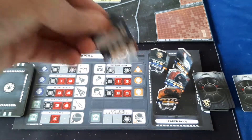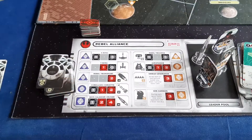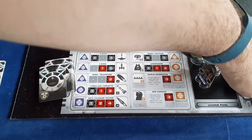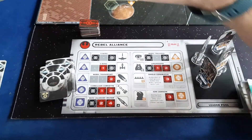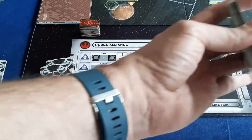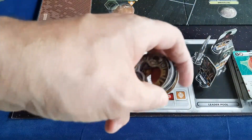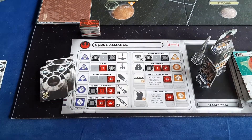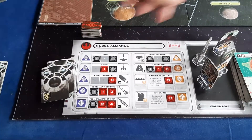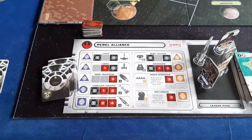The rest of your leaders that you can recruit join the game. Similarly, the rebels gather their player mat, action cards, mission deck, loyalty markers, various rings you can attach to the leaders, and also the rebels will have these sabotage markers, and all the rest of your leaders that you can recruit join the game.